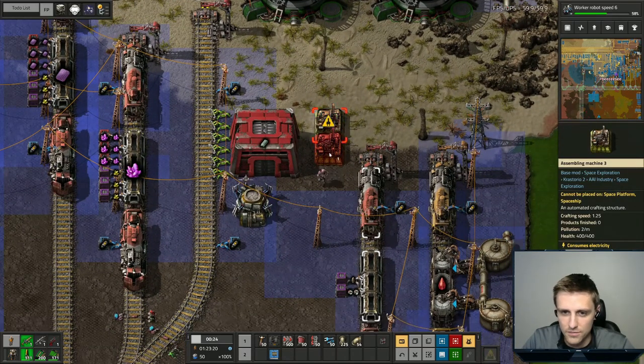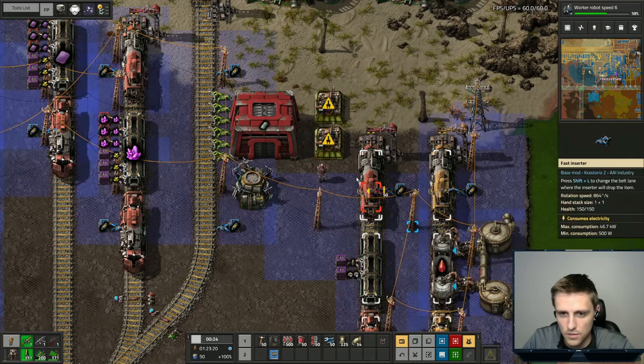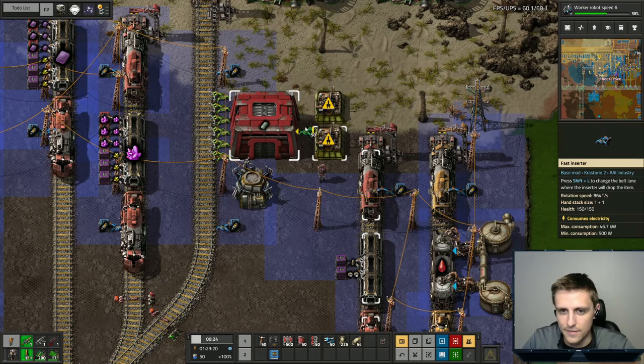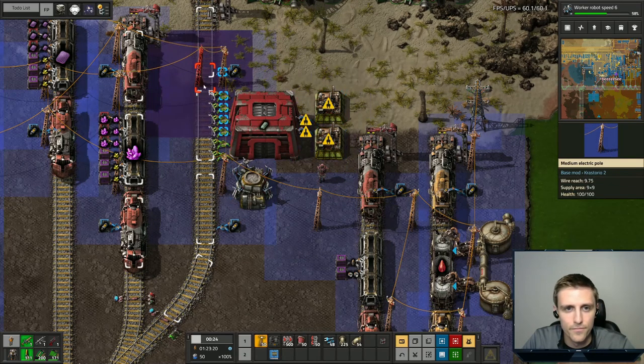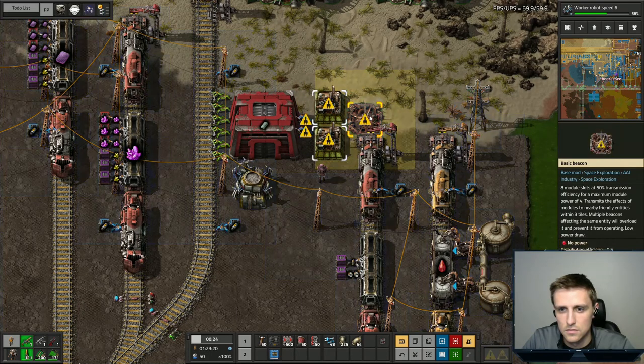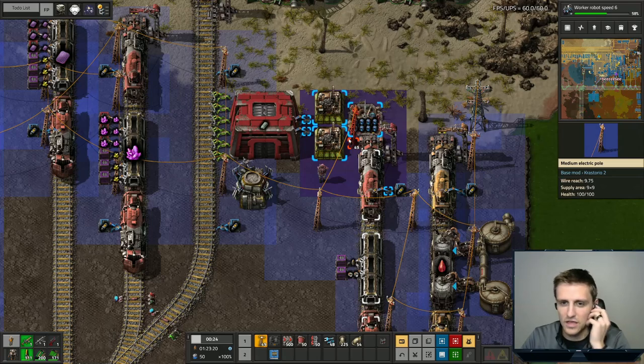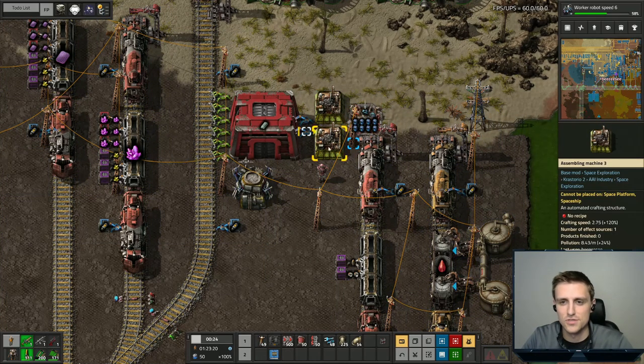It's only two machines that we need right now in order to do this. I think we're going to just do it right here. It seems like a kind of greedy place to do it — we have a lot of other stuff going on around here. But you know, maybe it's okay. Oh, we can do it here. We're gonna do it. Let's put down a beacon. If you guys disagree and think I should do this somewhere else, let me know in the comments below.